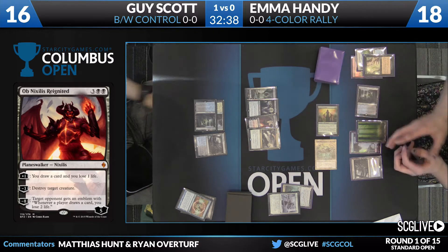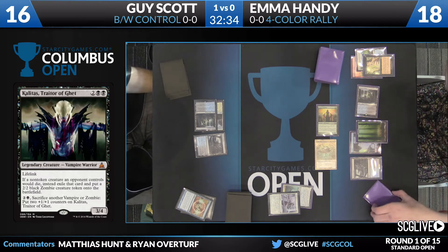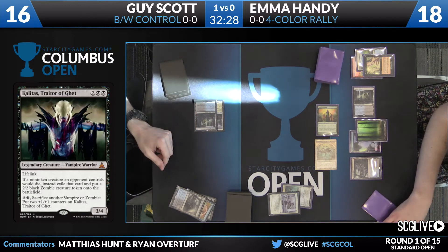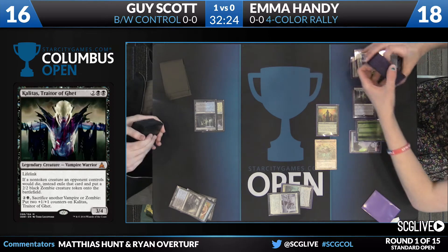Now that card is not as much of a concern, but we see Kalidus, Traitor of Geth. That's been one of the things — it'll be interesting just how many people are playing this because of the prevalence of Rally. That first ability, the same that Anafenza has, is no joke against the Rally deck.